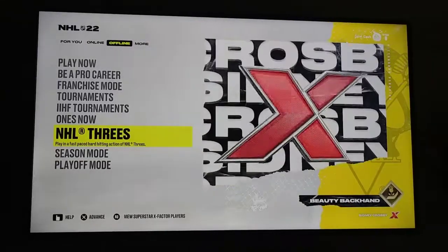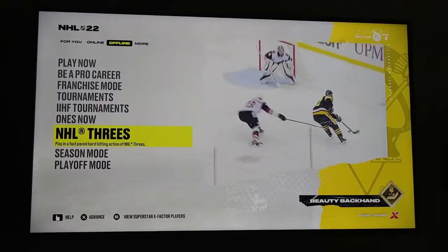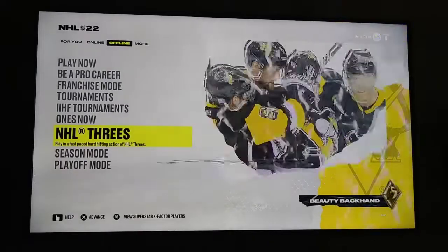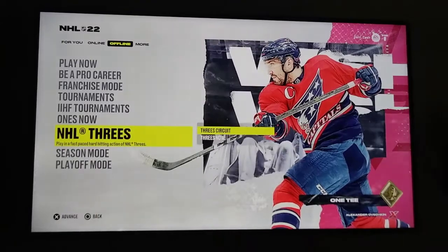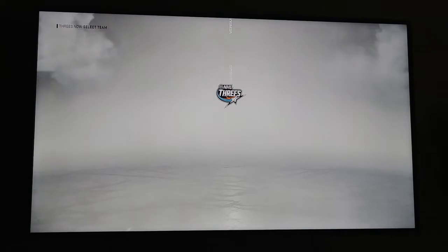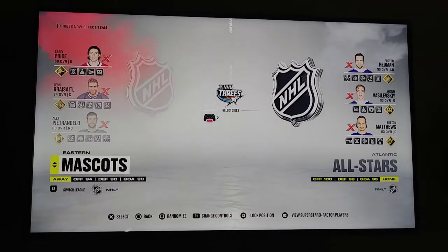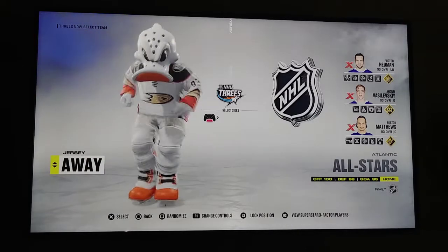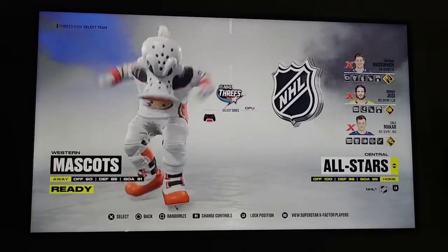Welcome back everyone, this is Derek Cash here with another NHL 22 tutorial guide. This one is going to be for the Braun Trophy costume party. In order to get it, all you have to do is go to offline mode, go to NHL 3s — it doesn't make a difference which pick you select. Set it to rookie to make it easy to score, and on this side go with Western mascots. It doesn't really make a difference who you play.